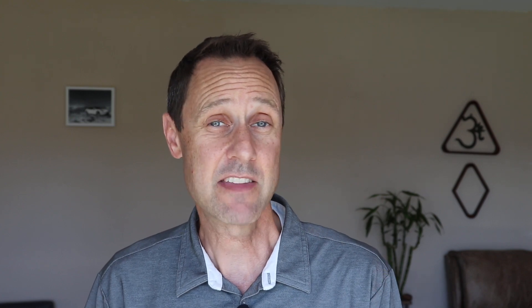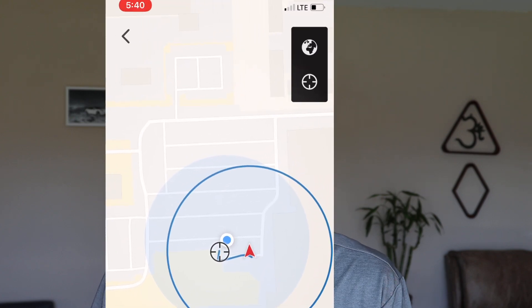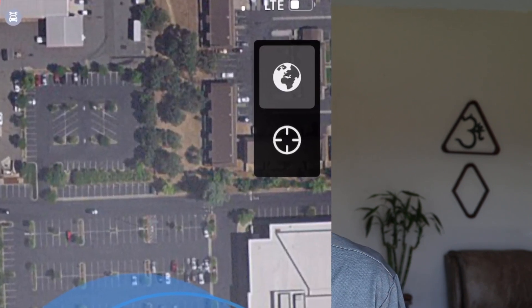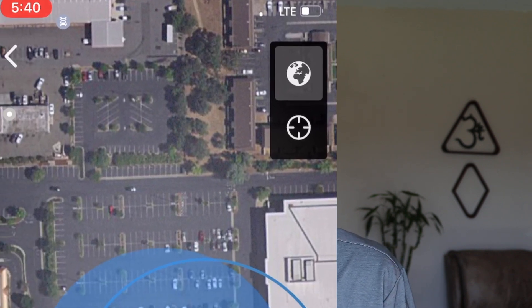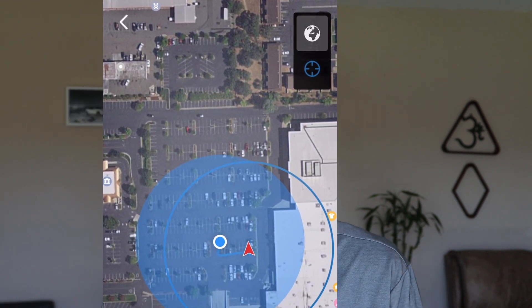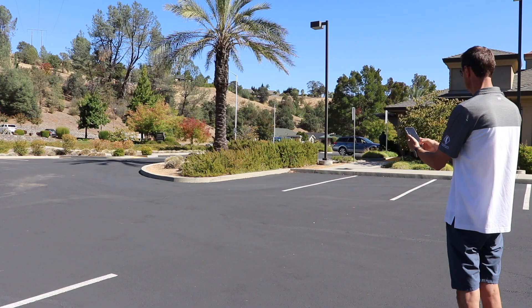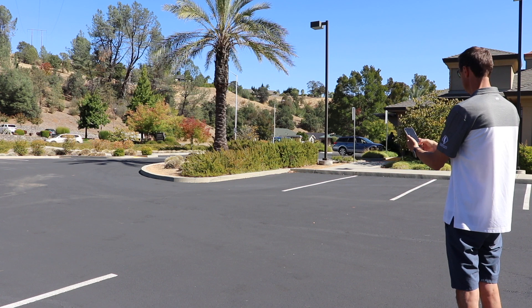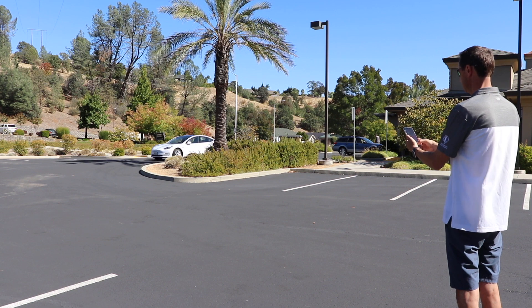To make it easier to set the location, press the globe icon on the top right corner of the screen and you will get a Google Maps satellite image. If at any time you want the car to come to you instead of a target location, press the target icon at the top right corner of the screen just below the globe icon and the car will recalculate a path to you. If at any time during the summon process you would like the car to stop, simply lift your finger from the 'Come to Me' or 'Go to Target' icon and the car will stop immediately.